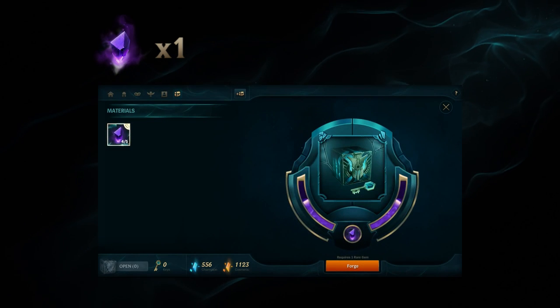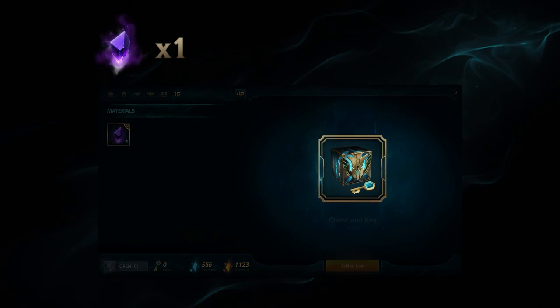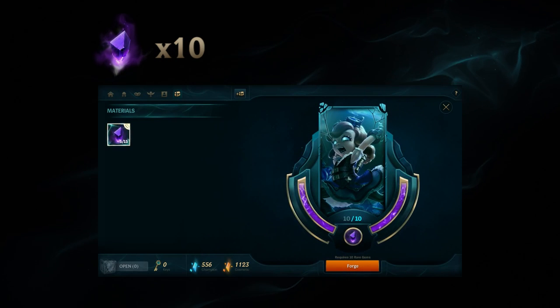Chests also have the very rare chance of dropping gemstones. You can consume 1 gemstone to forge a chest and key combo that might drop an additional gemstone. Or you can combine 10 gemstones to forge Hextech Annie, a skin that can only be obtained through Hextech crafting.